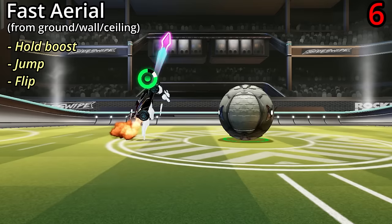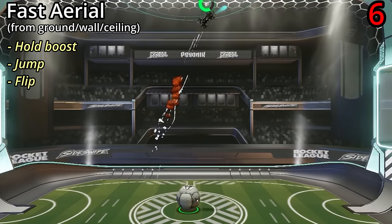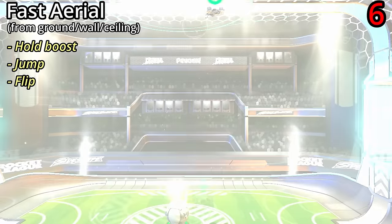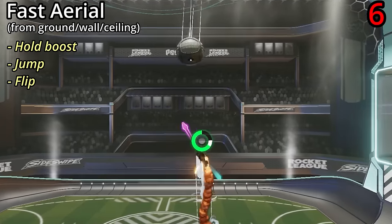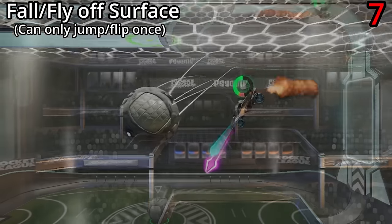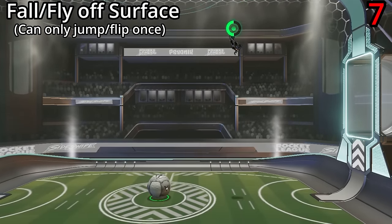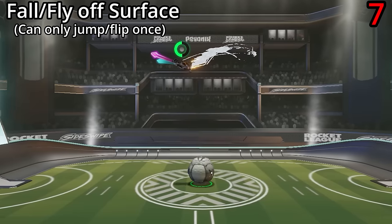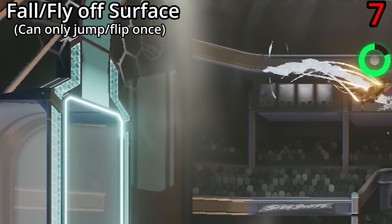If you hold boost, jump and then flip, that's called a fast aerial and it's the fastest way to move around the field — particularly useful when you're going up for a high ball. If you fall off the ceiling, it's the same as jumping off the ceiling; you can only jump or flip once. This also applies to flying off the walls or the floor.